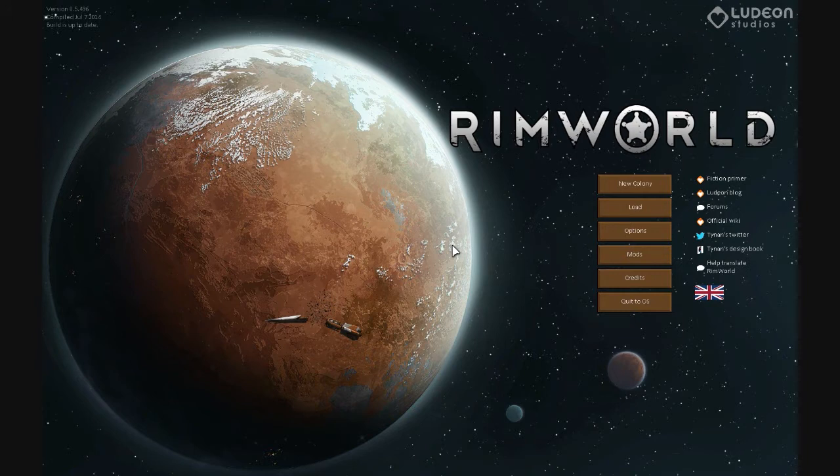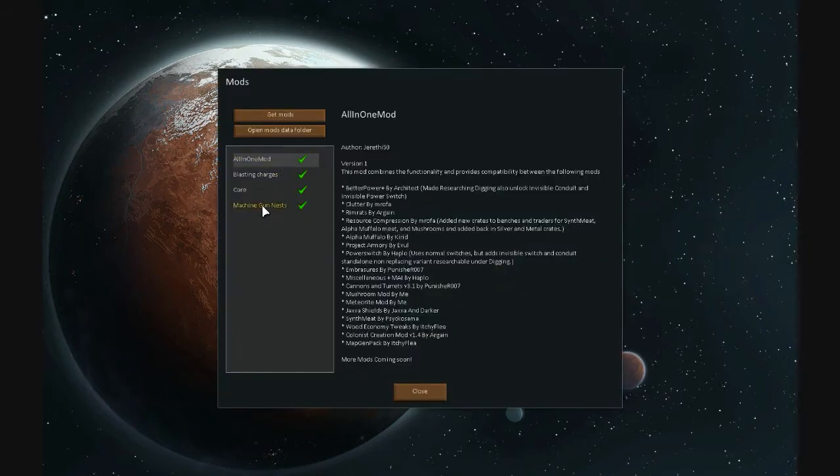Hello everybody and welcome back to a second attempt of showing RimWorld with the mods I currently have, which are the all-in-one mod and the machine gun nest. I will be adding the arachnid mod once it gets up and running — it takes the enemies from the movie Starship Troopers. The all-in-one mod has Better Power Plus; by Architect has the Clever mod by Morofa; the Rim Rats by Argain; Resource Compression by Morofa again, which adds new crates, benches, traders, meat stuff — a great way to make money.